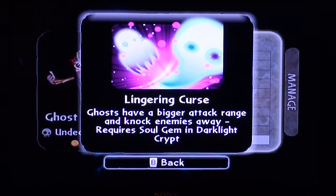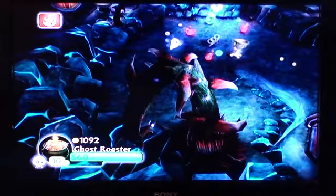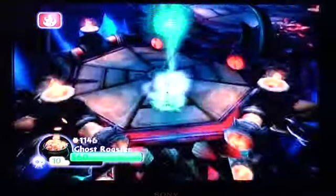Requires the Soul Gem from Dark Light Crypt, the level you receive him in. So that being said, let's try him out. Base attack — notice I'm not doing anything, the ghosts are just going to town. And because of the Soul Gem, they're even stronger.